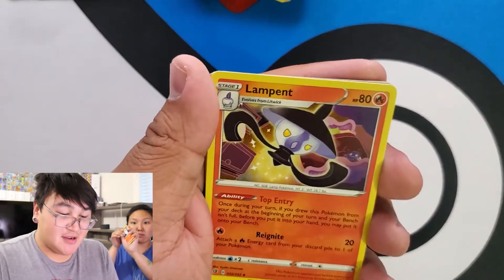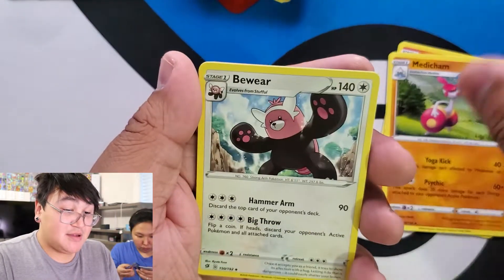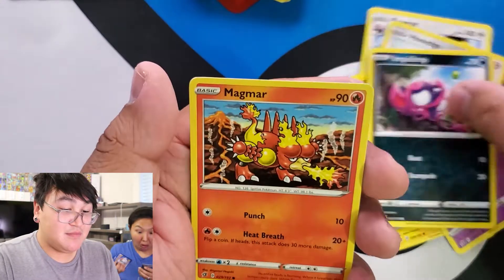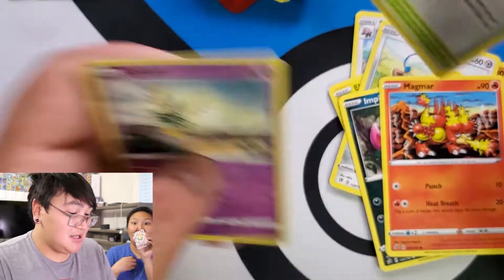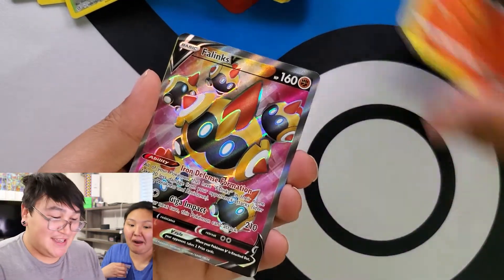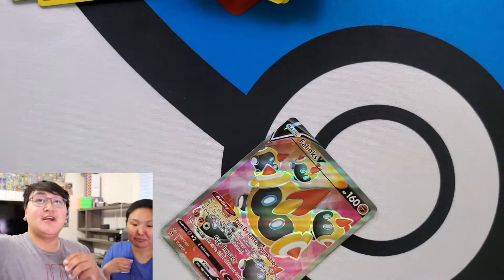Grass energy — Lampent, Medicham, Bewear, Electabuzz, Natu, Houndour, Impidimp, Magmar, Training Court, and Silicobra. Phalanx V Full Art — second one.